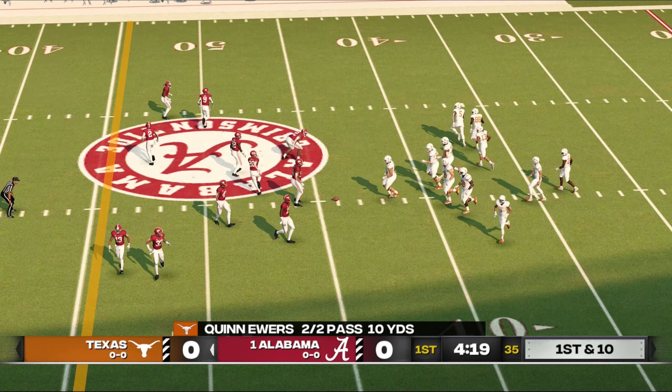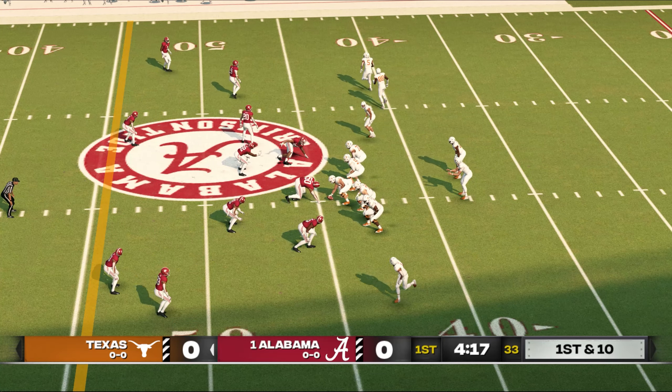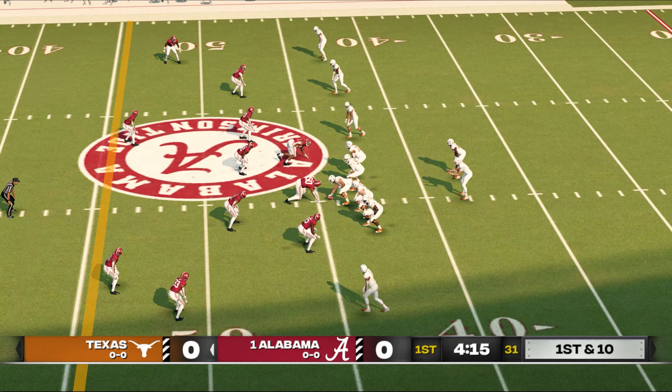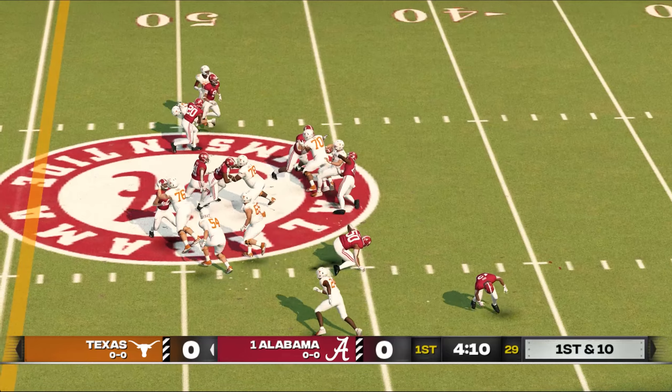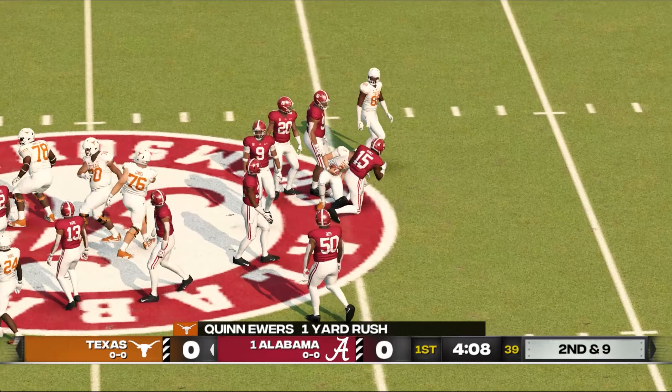I like the decision the quarterback made on this play. He didn't try to force a deep pass — instead he just threw a little dump-off pass that was good enough for a first down. And the quarterback didn't waste any time getting rid of that one; he took the snap and threw it right out there.